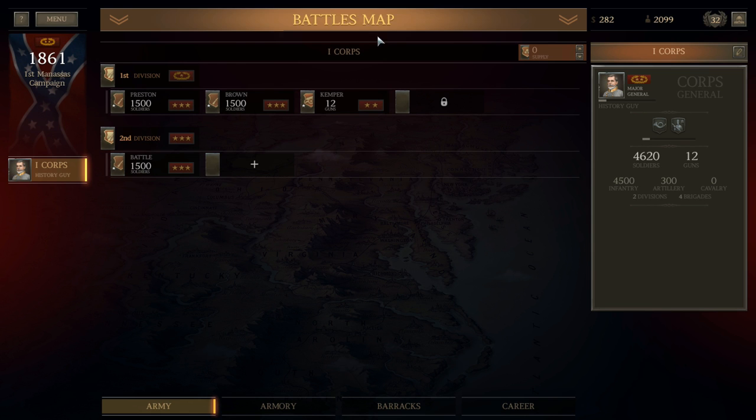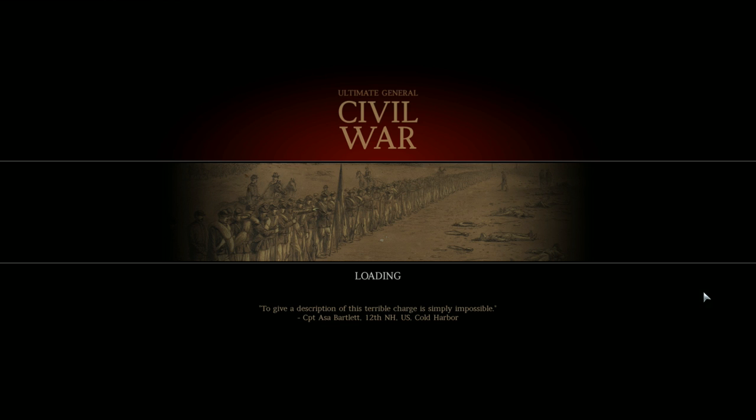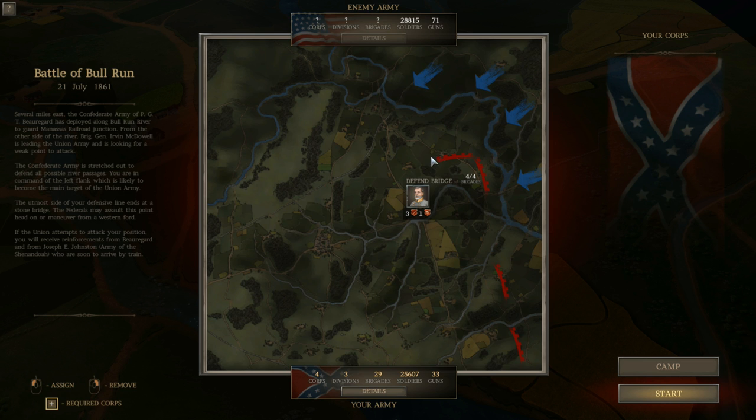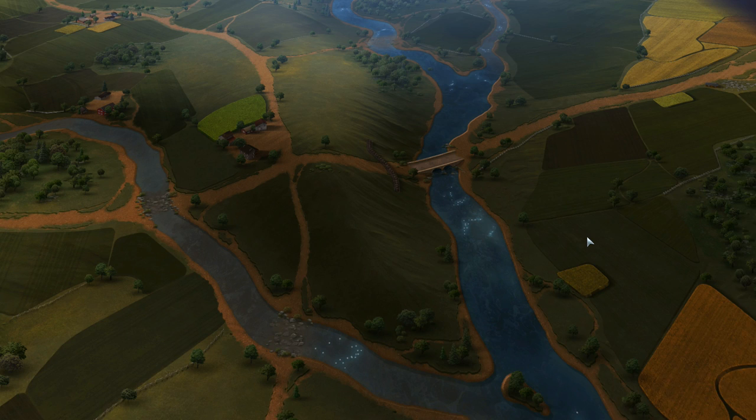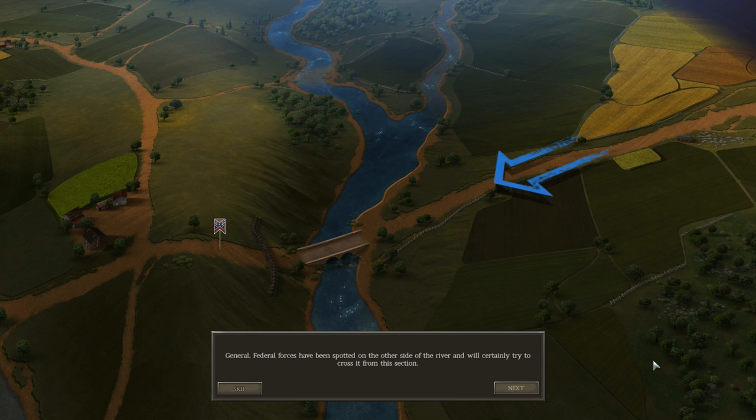Ready to dive into the first Battle of Bull Run. This is legendary mode, the Confederate campaign in Ultimate General: Civil War. The odds are going to be pretty even — he's got just a few more thousand men than I do. 28, almost 29,000 soldiers to my 25 and a half thousand. However, I'm on the defensive, so that helps. However, a lot of my troops don't come until late in the battle, so that hurts.